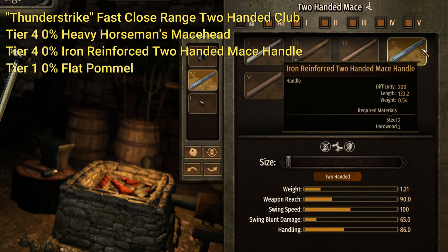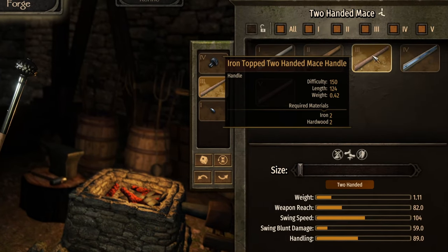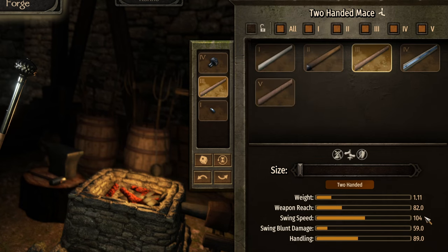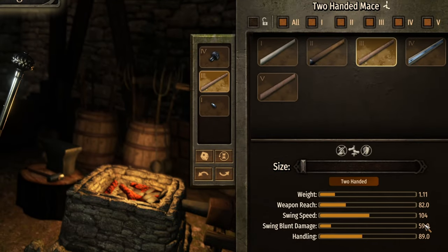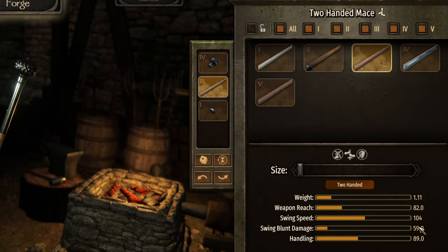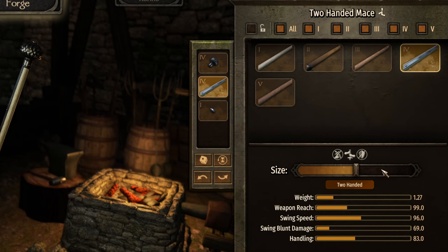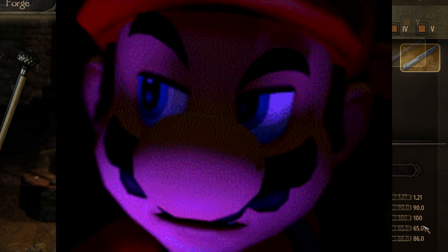Then you're going to use a tier 4 iron reinforced two-handed mace handle at 0%. I could use a tier 3 iron top two-handed mace handle for an extra four swing speed, but I'd only do 59 damage — that six extra damage is worth it to me over the swing speed. If you do want swing speed over damage, go with the tier 3 at 0%, but I think 100 swing speed is still really good.